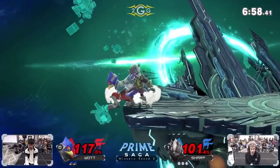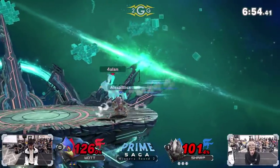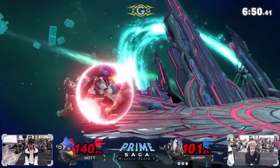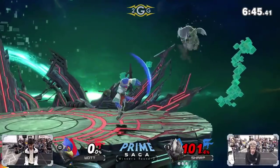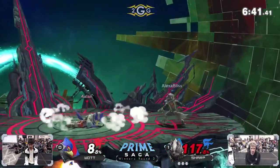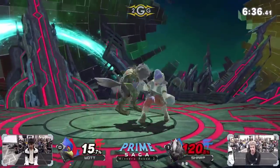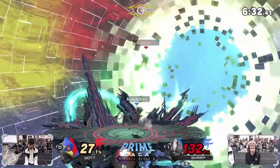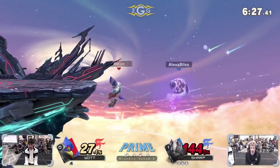So much damage, killing so early — especially in those disadvantage situations where you're not sure if they're going to tech or not, it covers so much ground. Gets the up tilt — Snake making his cameo appearance on Final Destination. Is this going to be a three stock? I really liked how Sharp set up that situation. He got the cross-up dash attack and just buffered a turnaround up tilt, throwing that big meaty hitbox out. That is going to set up for the kill.